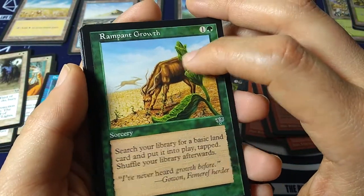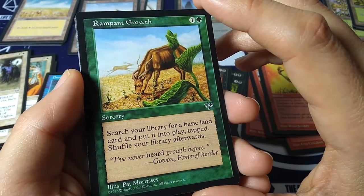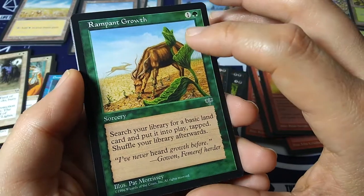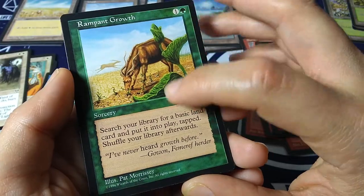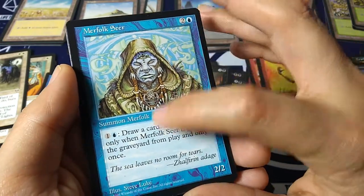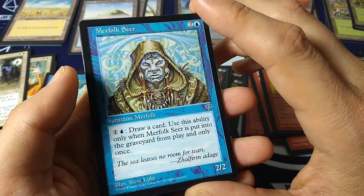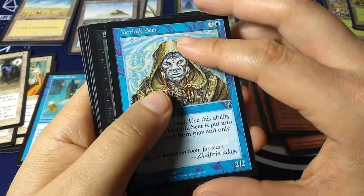Rampant Growth — one green sorcery. Search your library for a basic land card, put it into play tapped, shuffle your library. Cool — bring in basic lands. Pat Morrissey art. Merfolk Seer — two and a blue, summon merfolk, 1-1. One and a blue: draw a card — use this ability only when Merfolk Seer is put into the graveyard from play, and only once. 'The sea leaves no room for tears.' Steve Luke art.